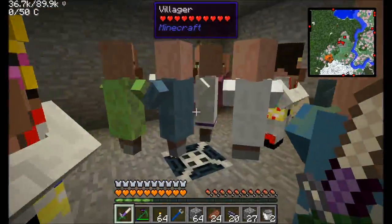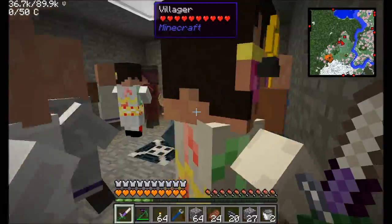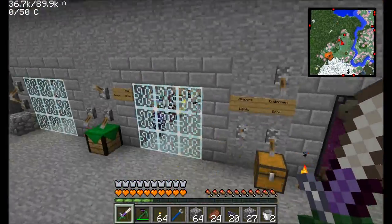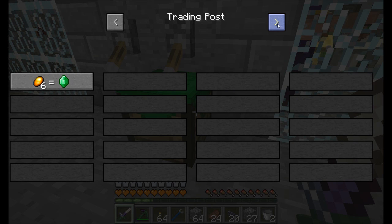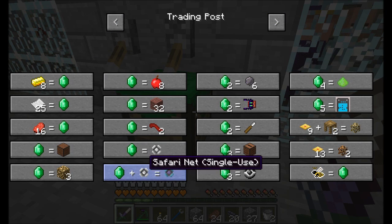Step one: I would like to create my new base in a nice, clean Mystcraft age. It's always a nice place to set up a new base because you can do cool stuff with it - you can build any kind of age you want. I'm going to go ahead and start digging through all the villagers here and find myself a nice Mystcraft villager. Clearly I got none, so good luck that time.